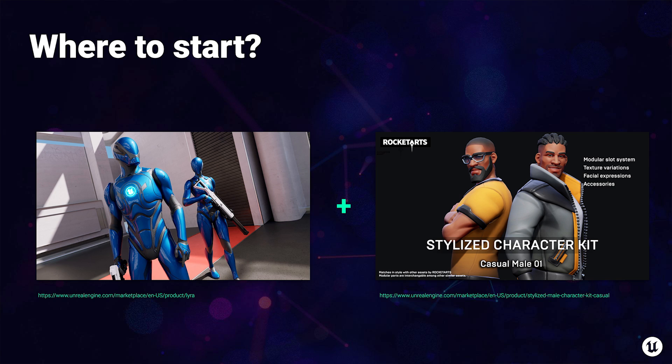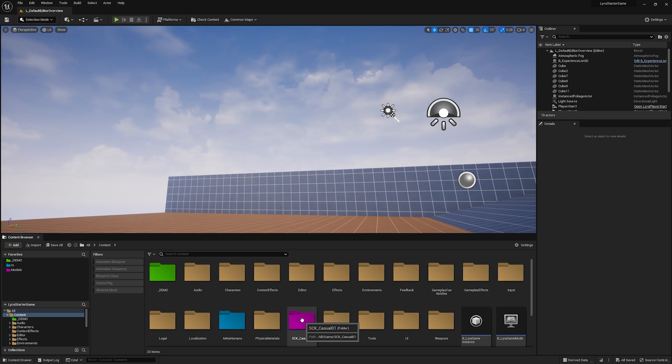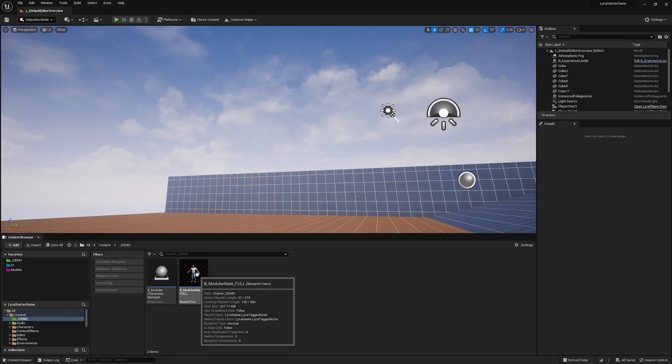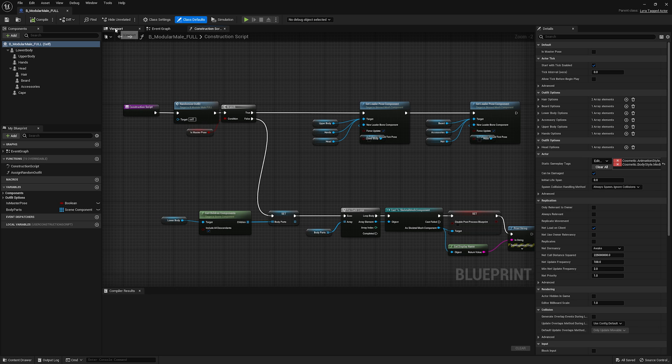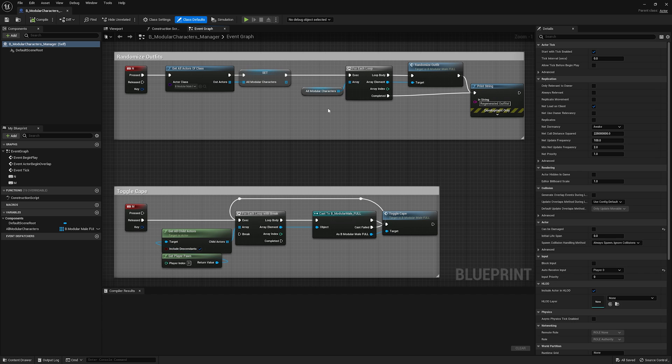We're going to start by opening up Project Lyra, our demo for UE5 available in the Marketplace. We're also going to download a free character kit called the Stylized Character Kit, CasualMail01, also available in the permanently free collection on the Marketplace. Using these two, we're going to build modular characters in various ways. I've added a MetaHuman and the Stylized Character Kit. In my demo folder, I have a character that automatically generates random outfits, and a manager blueprint that lets me re-randomize outfits and toggle accessories at runtime.